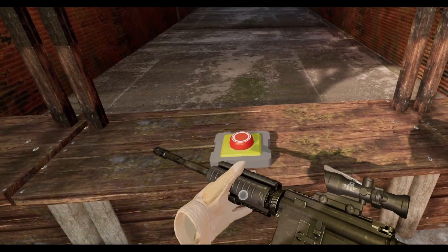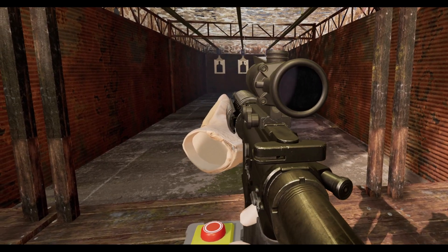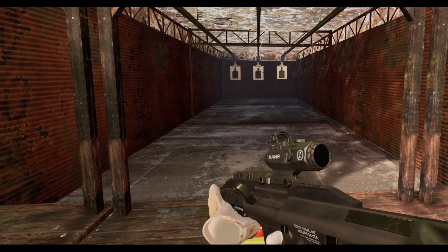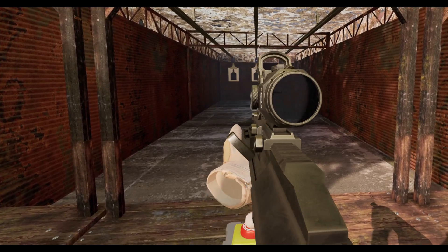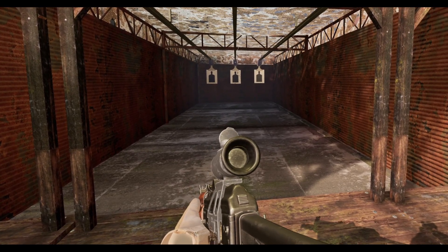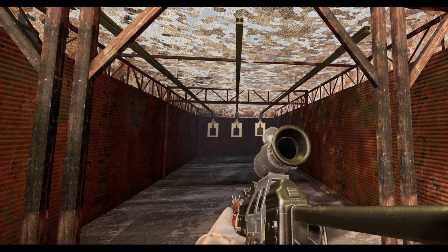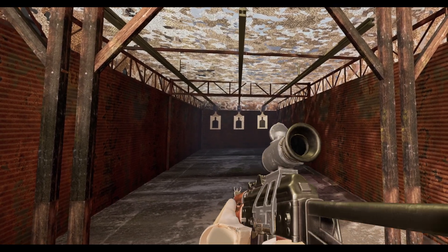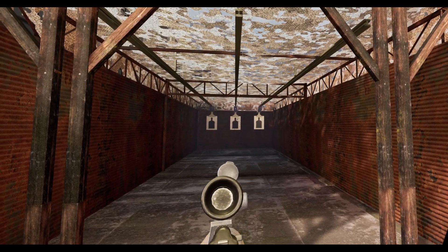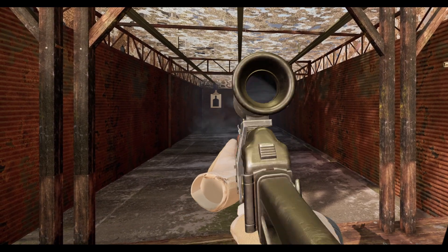Up next are the scopes in Contractors, and here it already gets better. Bringing the scope to my face doesn't turn my view into that classic aiming mode. However, the scope is a bit too transparent for my liking — like it's just an empty hole with no glass. Also in this game, if you put the scope a little bit down, the pass-through of the scope seems to magically turn off, most likely to increase performance. Putting the gun back to my face the pass-through turns on, and putting it away it shuts off — not really doing the trick for immersion.